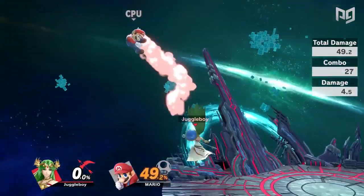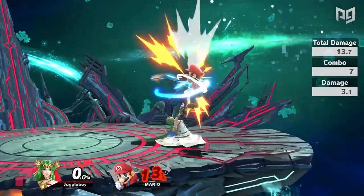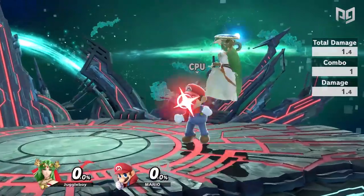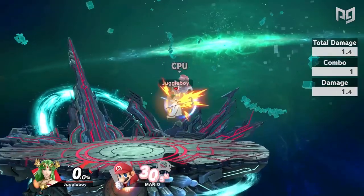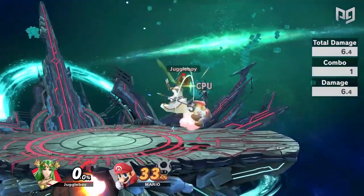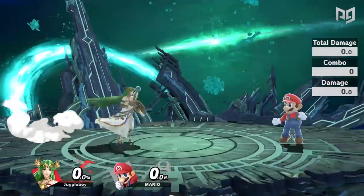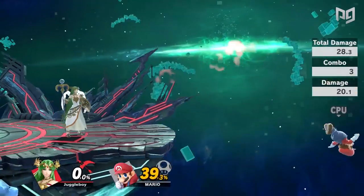Speaking of neutral air, it's a great combo starter and one of Palutena's best moves, if not Palutena's best. It can combo into itself, up tilt, forward air, up air, back air, grab, and forward smash depending on the percent and depending on when you hit it in the move.